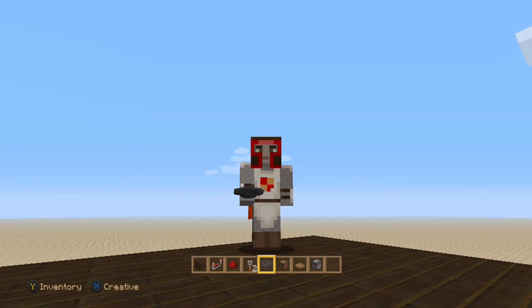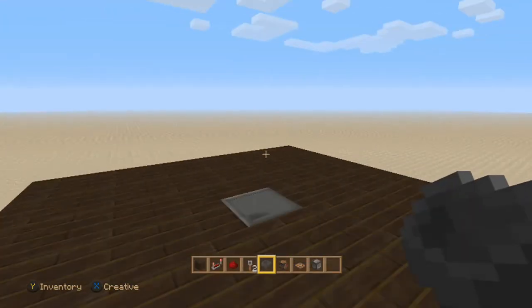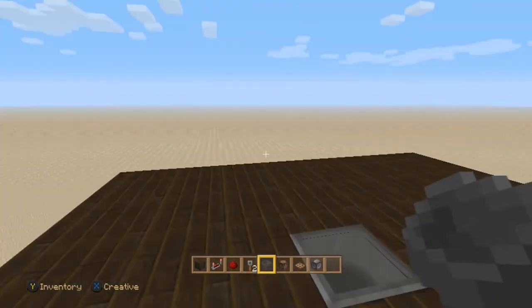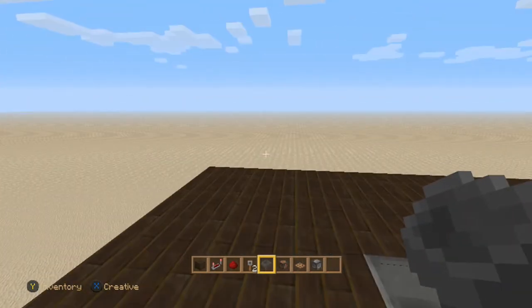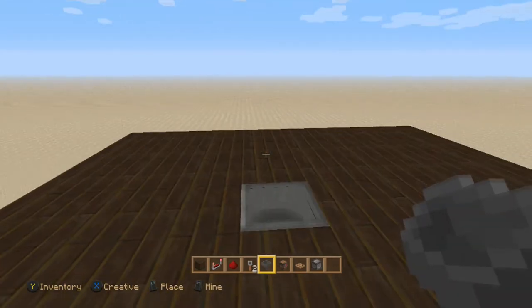Hello everybody, Burnt Out Guy here, welcome back. We're gonna do a little tutorial on an AFK fishing farm. This fishing farm belongs to Exumavoy, though he got it from somebody else. I'll put a link in the description to the video I watched in order to do this.